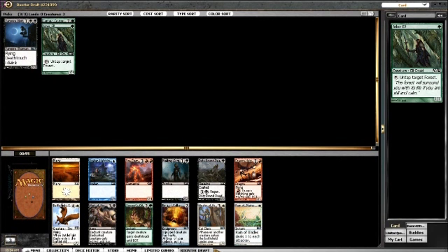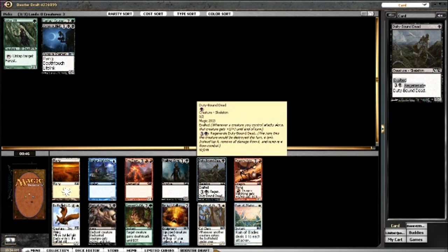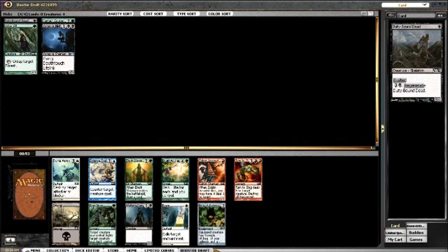This pack is pretty good for me. I could go for Mark of the Vampire, but hopefully the other one will table. I'll take another one-drop - Duty-Bound Dead is really strong. Walking Corpse next, just making sure I'm not passing anything too amazing.